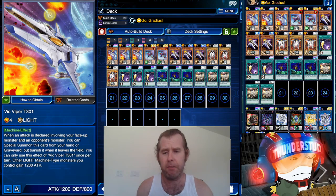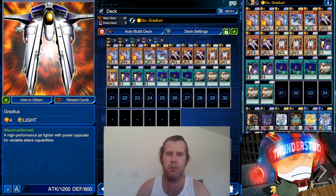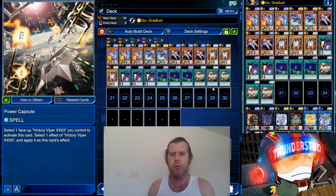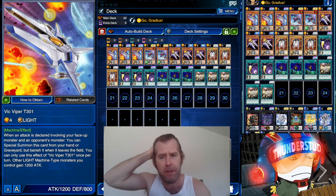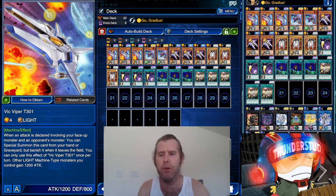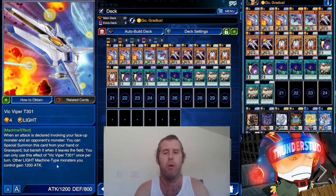Hey guys, Thunderset here, and today we are finally revisiting Gradius with Meme May. We got new Gradius support from a newish character named Quentin — super crazy that we're still getting support. We had seen this monster Vic Viper T301 in the skill Go Gradius before. You could summon it, but usually you weren't doing that; you were going with Victory Viper and using your power capsules.